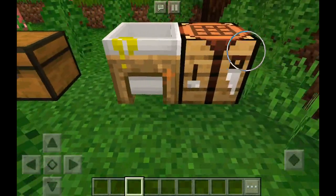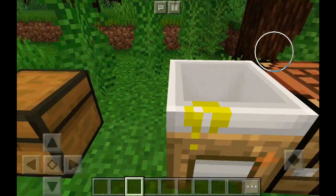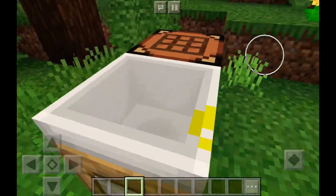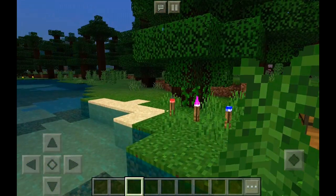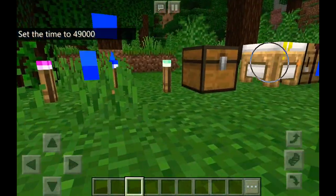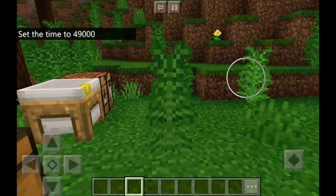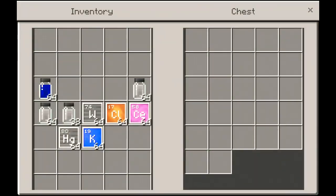Hey guys, welcome back! You're probably wondering what is this, and where did you get it, and why are there colored torches? This is not an add-on, this is not a mod or anything — this is just vanilla Minecraft. These things are really annoying, but as you can see in here...